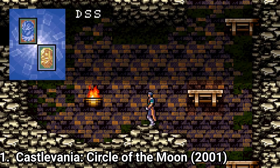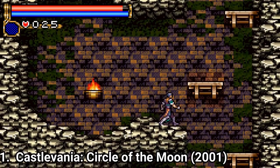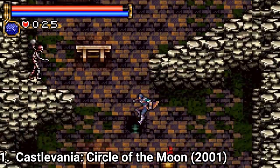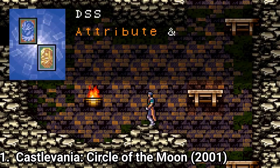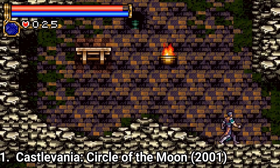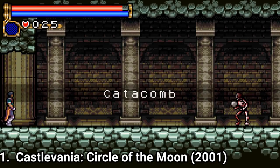Also later in the game you will be able to run, execute a dash attack, double jump, triangle jump off walls and glide underwater. Also you can use magic cards that grant you extra stuff, like for example you can get surrounded by magic spores that protect you, or heal, or deal more damage.